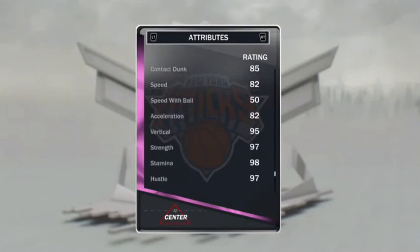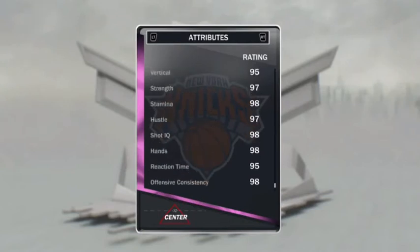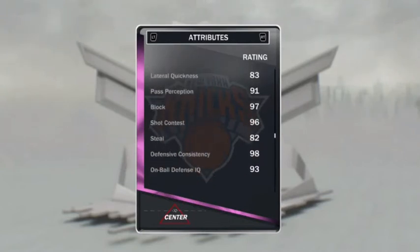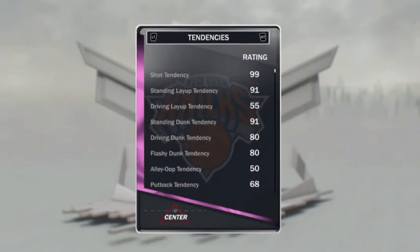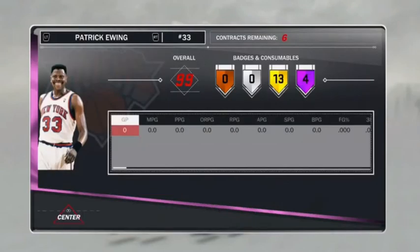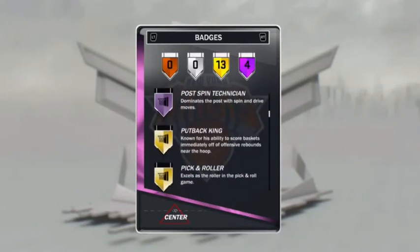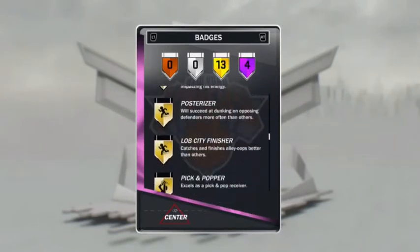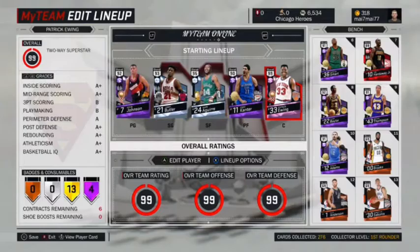As you can see, so let's go get to that montage. But first of all, I nearly forgot — I have to show you his Hall of Fame badges. He has four of them. Let's go check that out. He has brick wall, dream lineup, drop step, and post up tech, and 13 gold badges. So let's get to the gameplay — the montage. Let's do it!